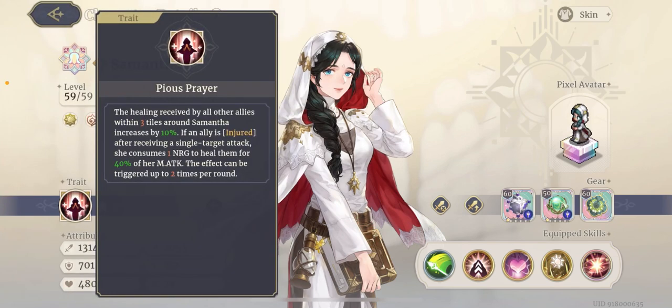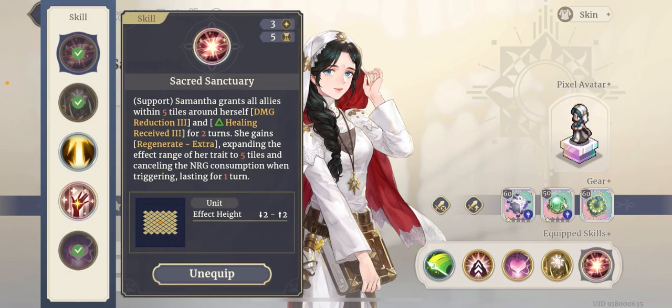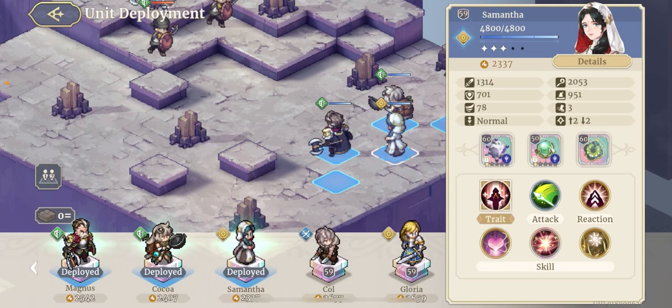On top of that, she also cancels the energy consumption of her trait. So the trait — whenever anyone gets injured, she heals them for one energy — she's still able to do that, but it doesn't actually require any energy consumption, and it increases the tiles by five. For what I'm going to show you, the tiles don't really matter anyway.